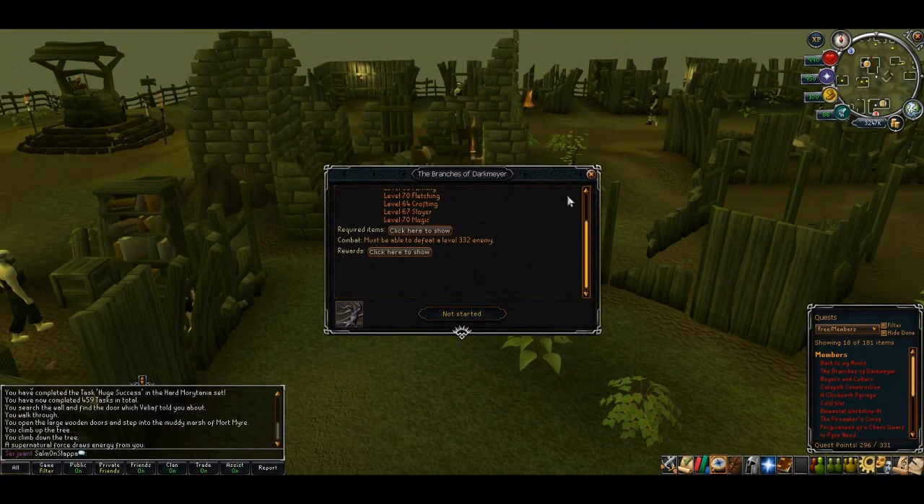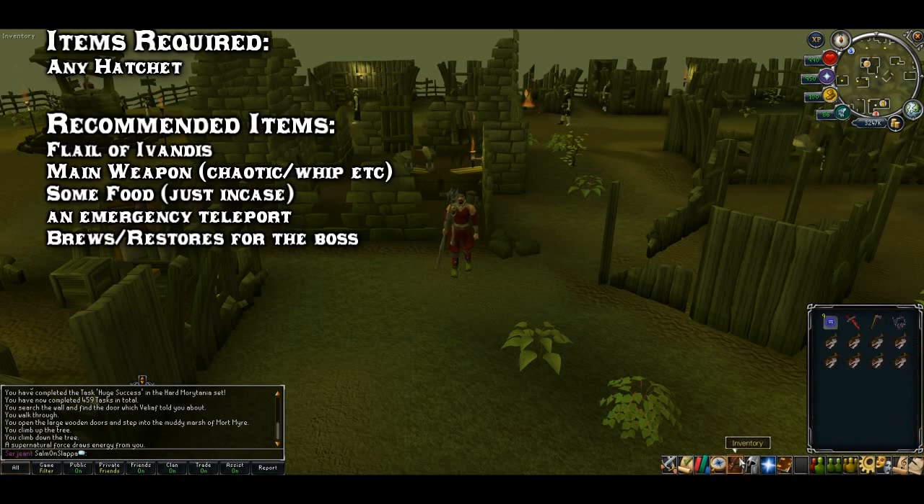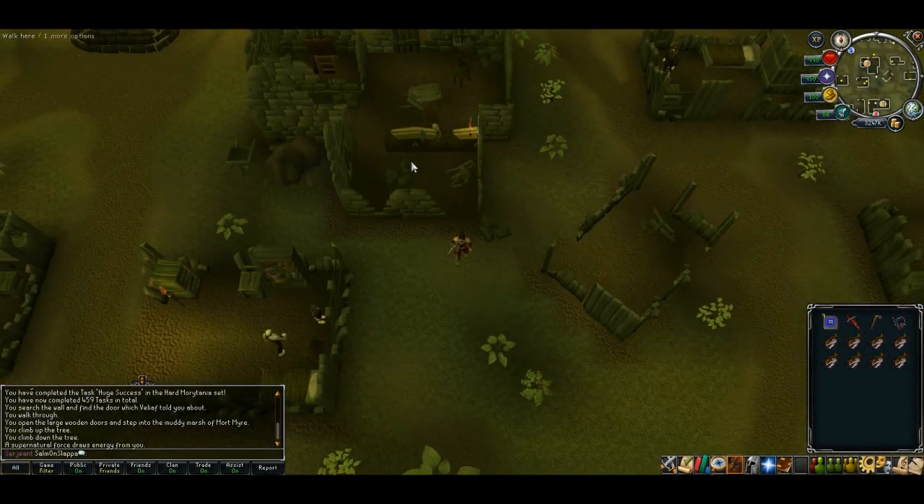You'll also be needing to defeat the enemy boss which is level 332, but the items you actually need are just a hatchet. I do recommend bringing along your Ivandis flail and a main weapon in case you accidentally attack a vampire, plus some emergency food and an emergency teleport.